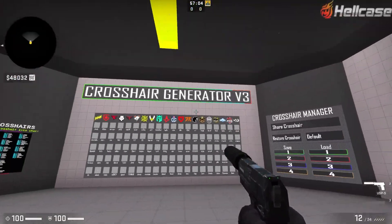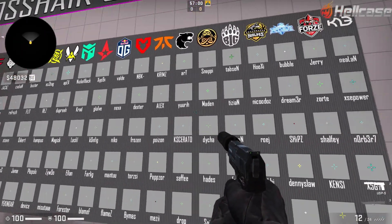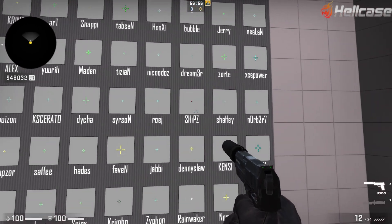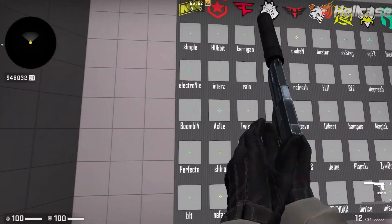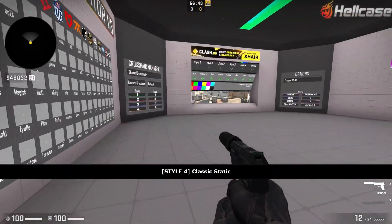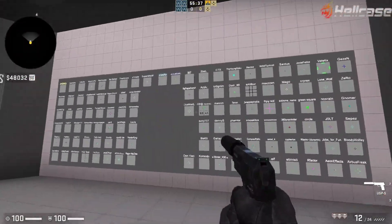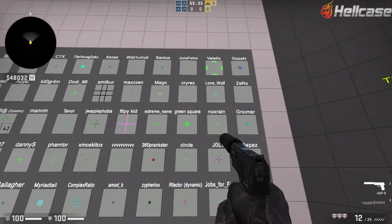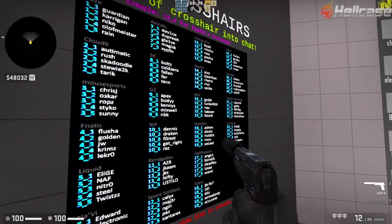Another thing that's actually cool about this map is they have crosshairs of all the pro players, or quite a few of them at least. So if you like watching a certain player and you like their crosshair, you can easily copy it here — there's tons to choose from. If you can't be bothered to make your own, this is definitely the best option. As well as pro players, they actually have some YouTubers' crosshairs too. These are a bit more crazy, like this one here, but you can definitely try these out if you wanted to.